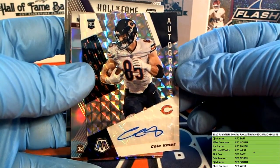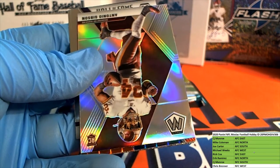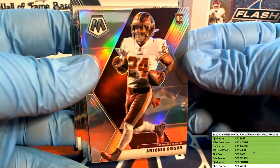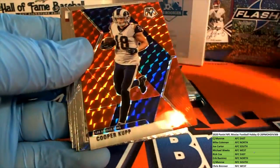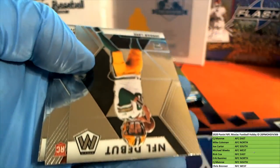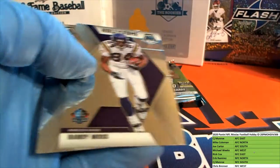Nice Jared Goff, Garoppolo, Tyler Boyd. There's Cole Kmet - hope they get him more involved for my boys. Right here, first round pick and NFC North, there you go Eric. Very nice first round tight end pick of the Bears. You got an Antonio Gibson - good game last week too - rookie silver, nice one. NFC, there you go Rick C - there's a Cooper Cup for the Rams.